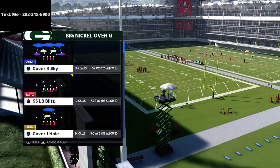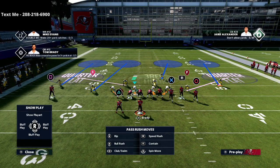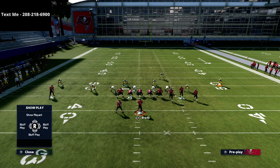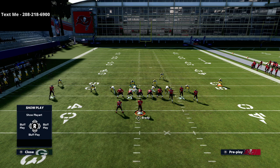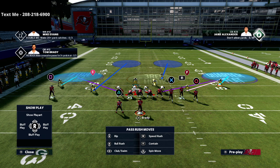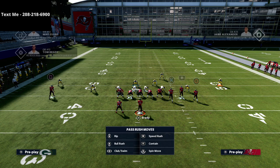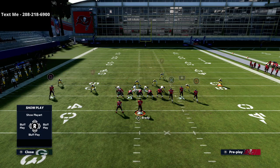Out of Cover Four Quarters, our base front is to show blitz — this is the front we create. We essentially want to run Cover Two Cloud, so we put both outside corners into cloud flats, then take both defensive ends and put them into curl flat zones. It's really important that you put them into curl flat zones. After crashing our line out and putting those guys into curl flats, we then man up the slot receiver onto the circle receiver.